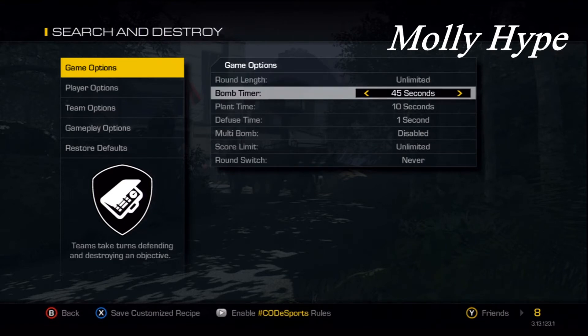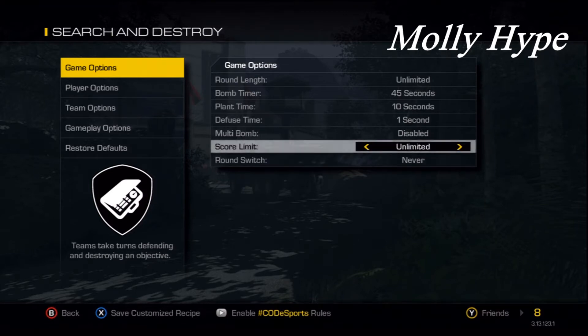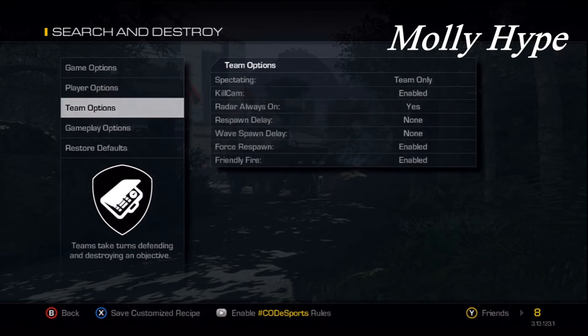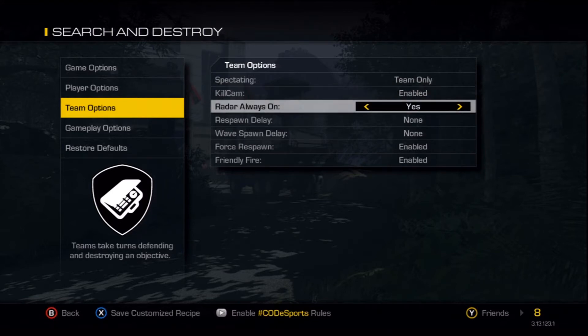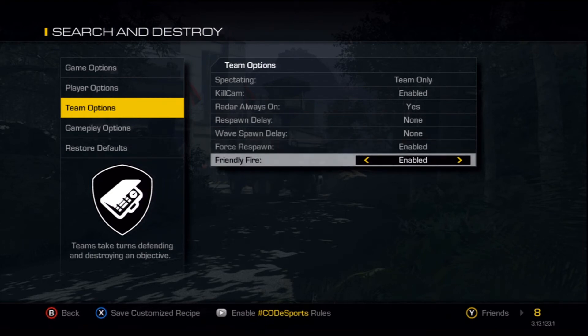Make the round length unlimited so you have unlimited time to go for a shot. Round switch — never, though you don't really need to change that. Score limit — unlimited, doesn't matter. Player options: you want unlimited number of lives. This is on Search and Destroy — you can see that in the top left. Unlimited number of lives, minuscule health so you don't get hit markers, and fast health regen so you can regen health faster after landing. You want kill cam enabled, round always, radar always on.